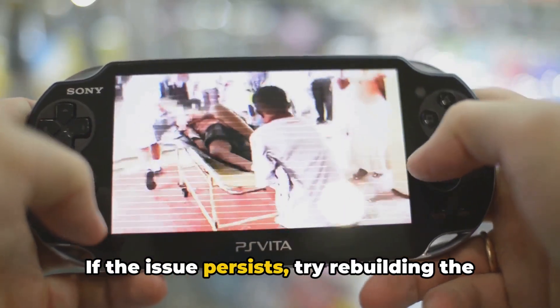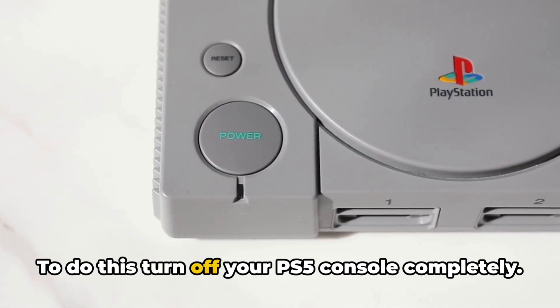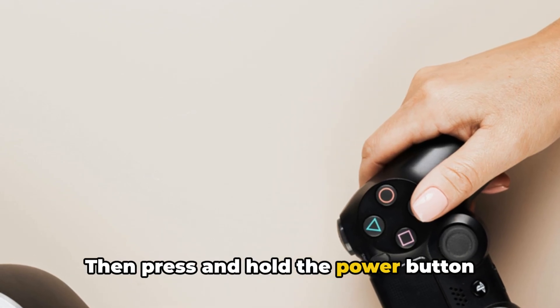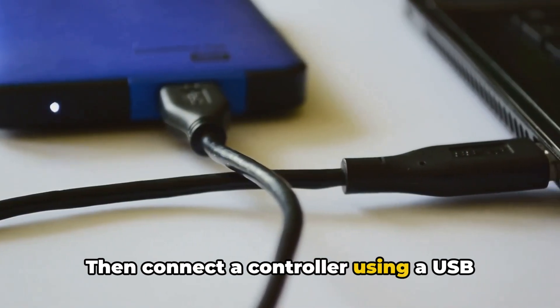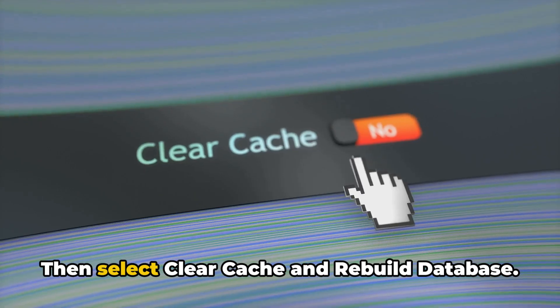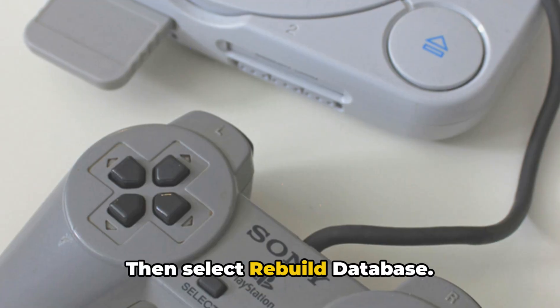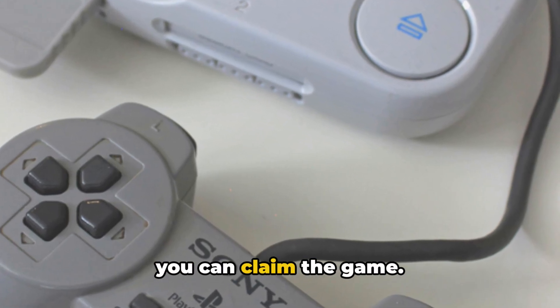If the issue persists, try rebuilding the database in safe mode. To do this, turn off your PS5 console completely, then press and hold the power button until you hear two beeps. Connect a controller using a USB cable and press the PS button. Then select Clear Cache and Rebuild Database, then select Rebuild Database. Once the process is complete, check if you can claim the game.